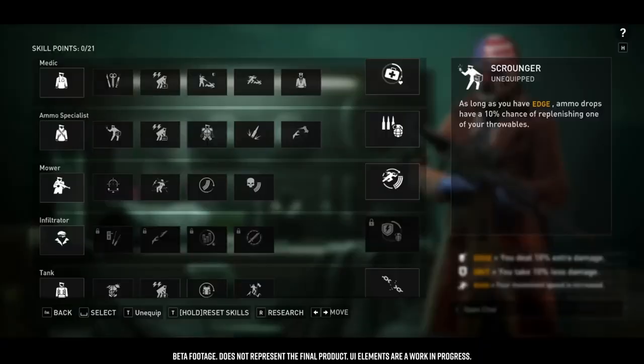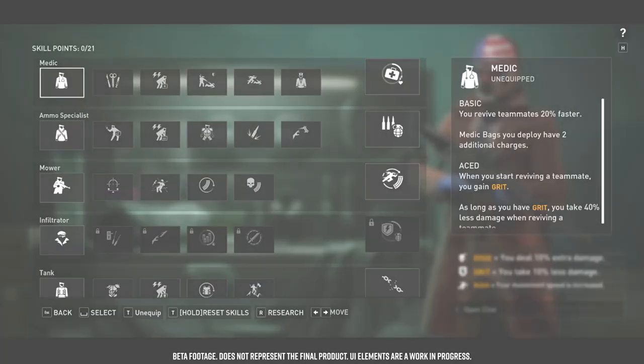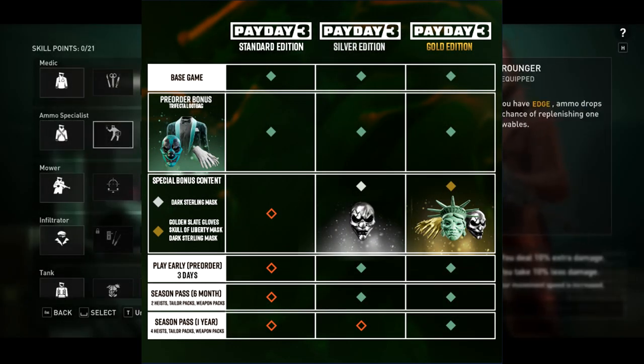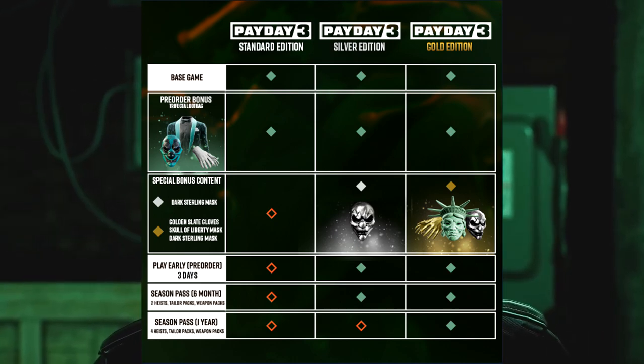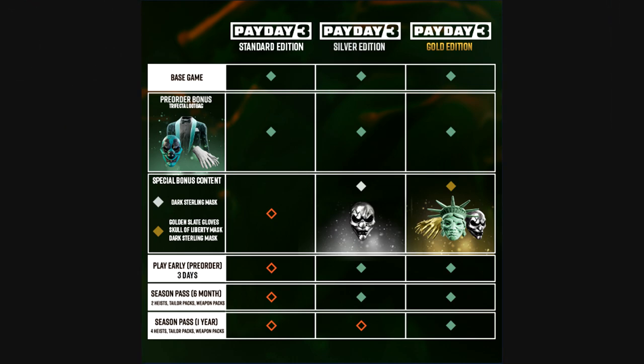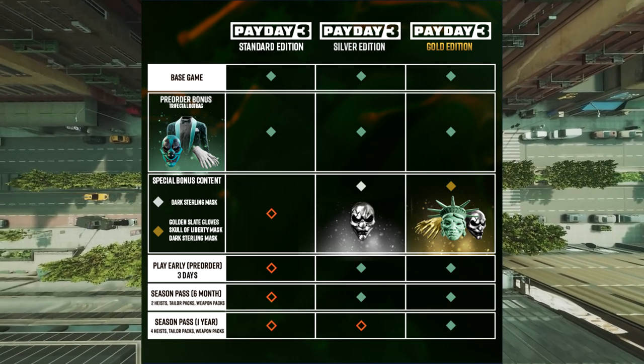First I'm going to note the differences in the pre-order versions, so we're going to take a quick look at these. There's a standard, silver, and gold edition. As you can see this is pretty much as plain as day. If you get the pre-order version for the standard edition all you're going to get is just a trifecta loot bag.